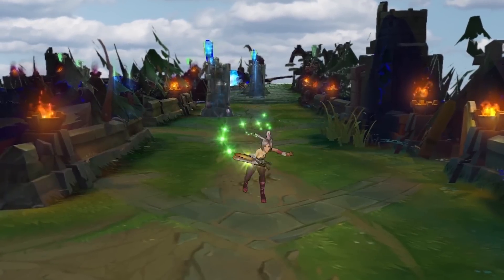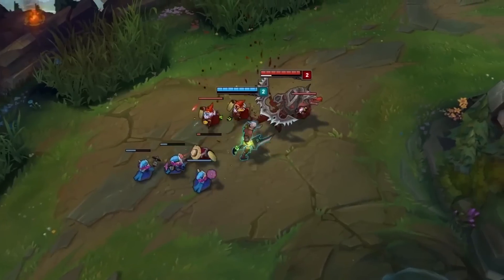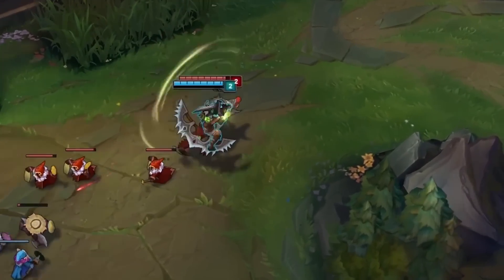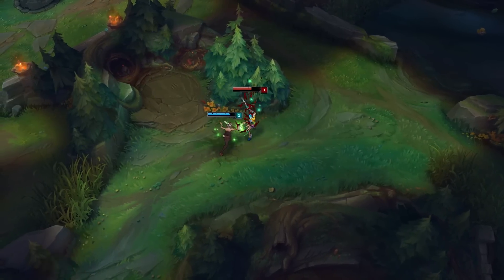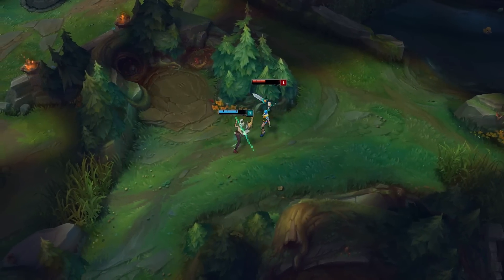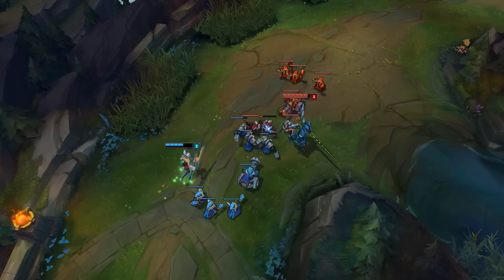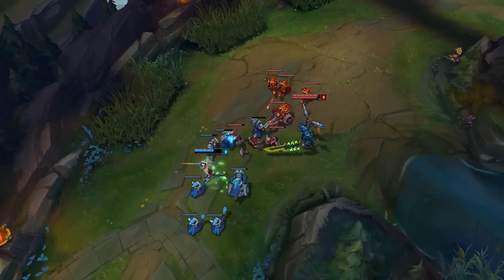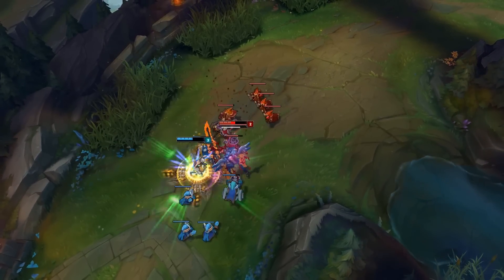Riven's Q is a great spell. You can press Q to dash forward slightly, dealing damage in a crescent shape, and then within four seconds you can use it again, and then again. What's beautiful about the spell is the cooldown starts after the first press. The cooldown is 13 seconds through all ranks, but once you get 45% CDR, it can go down to just about eight seconds. Riven's Q lets her reposition and attack at the same time, keeping her in position when an opponent is running away, or you can use it as an escape to run away from a trade.